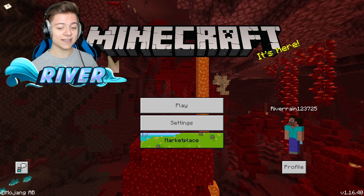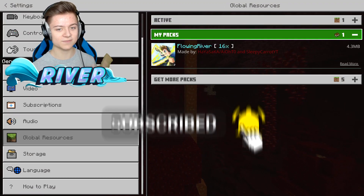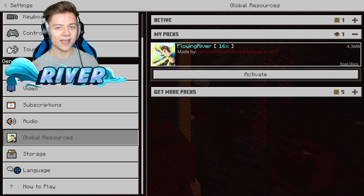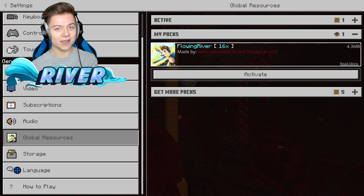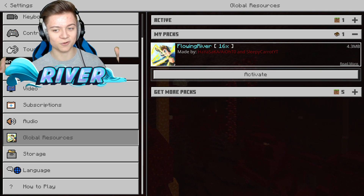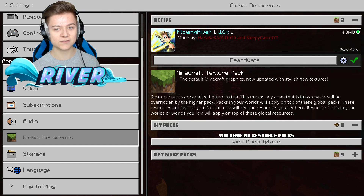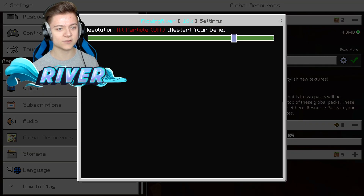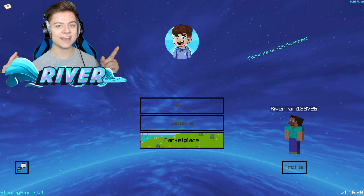Let's go and press Settings right over here and get into the pack. We press go to Resources, My Packs, and this is it right here. I actually did leak it in my live stream a couple days ago and people went absolutely crazy for this pack. We're about to activate it right now. There's also a gear icon if you'd like to turn on the hit particle, so we're gonna go and turn that on.